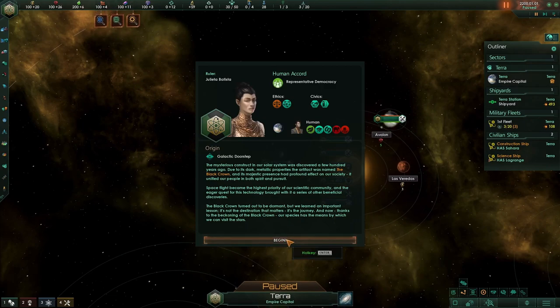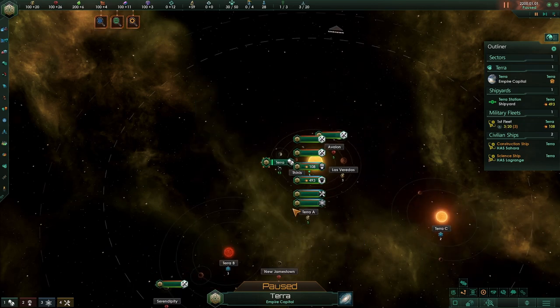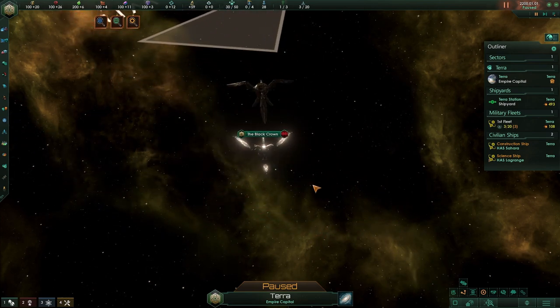Finally, we are 15 minutes in. We'll put a link in the description to start the actual gameplay for those that don't want to see me bumble through the setup. So we've got Origin — Galactic Doorstep. The mysterious construct in our solar system was discovered a few hundred years ago. Due to its dark metallic properties, the artifact was named the Black Crown, and its majestic presence had a profound effect on our society. It unified our people in both spirit and pursuit, and space flight became the highest priority of our scientific community. The Black Crown turned out to be dormant, but we learned an important lesson: it's not the destination that matters, it's the journey. Now, thanks to the beckoning of the Black Crown, our species has the means to visit the stars.